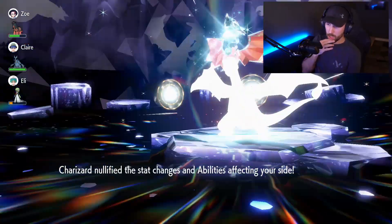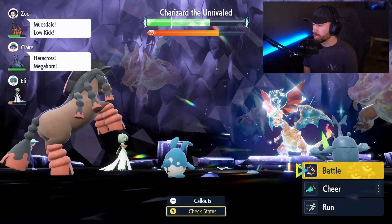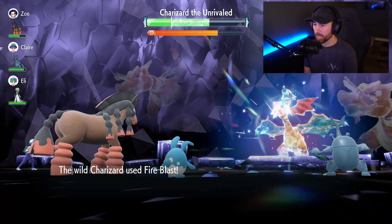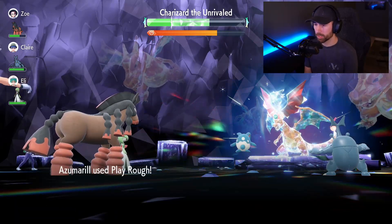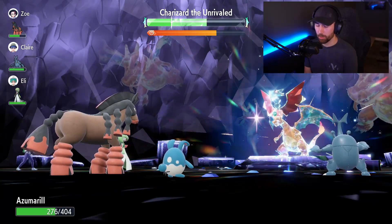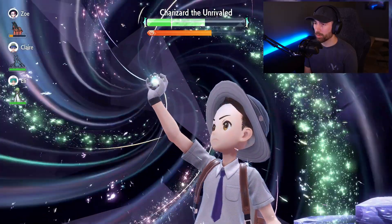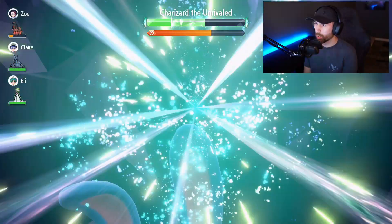He Terastallized. I'm going to hit him with another Play Rough. Azumarill avoided an attack — perfect setup. Even getting knocked out once at the beginning, we're still ahead of the timer. We're doing great and have 13 moves left — a lot better than last time.